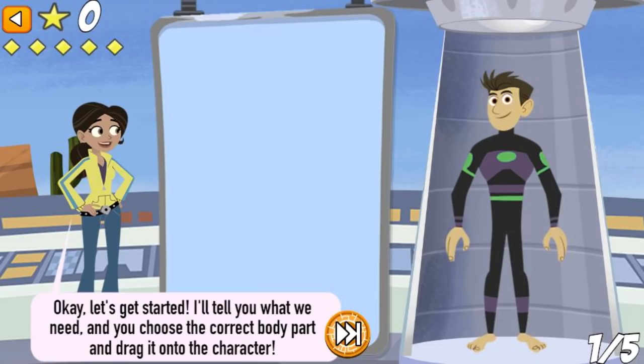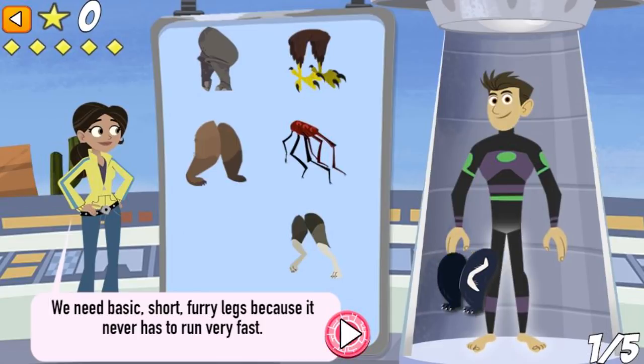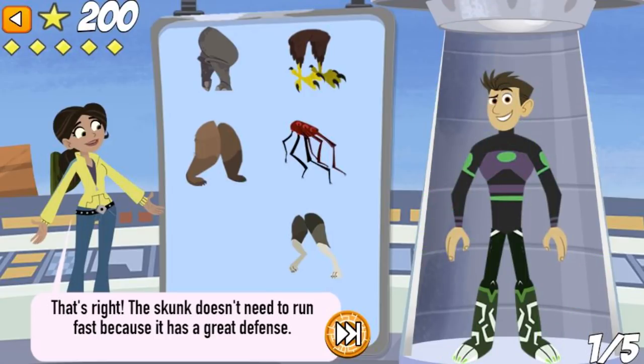Okay, let's get started! I'll tell you what we need, and you choose the correct body part and drag it onto the character. We need basic, short, furry legs because it never has to run very fast. That's right! The skunk doesn't need to run fast because it has a great defense.